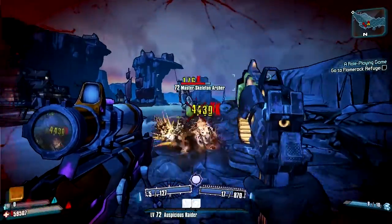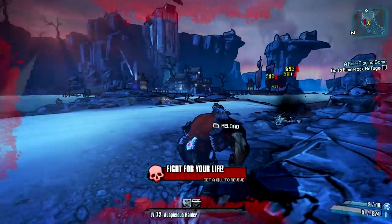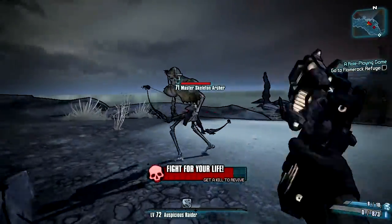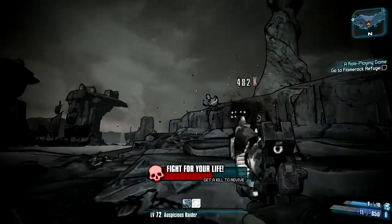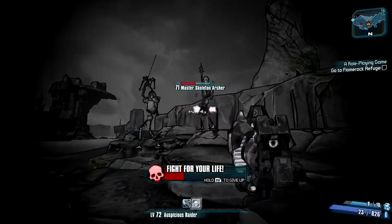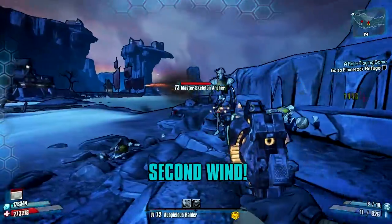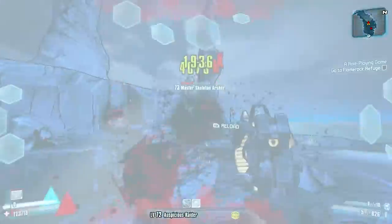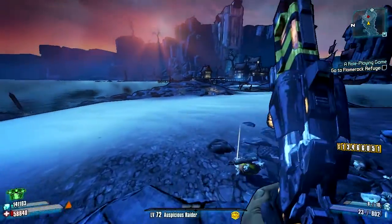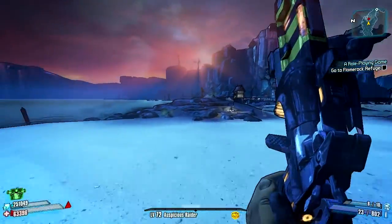Let's go ahead and gun zerk. So this could be kind of difficult, but we're here for a very specific reason. And that reason, of course, is the Grog Nozzle, as I mentioned in the last episode. It's just such a great weapon to use with this double-penetrating Unkempt Herald that we got in the last episode.